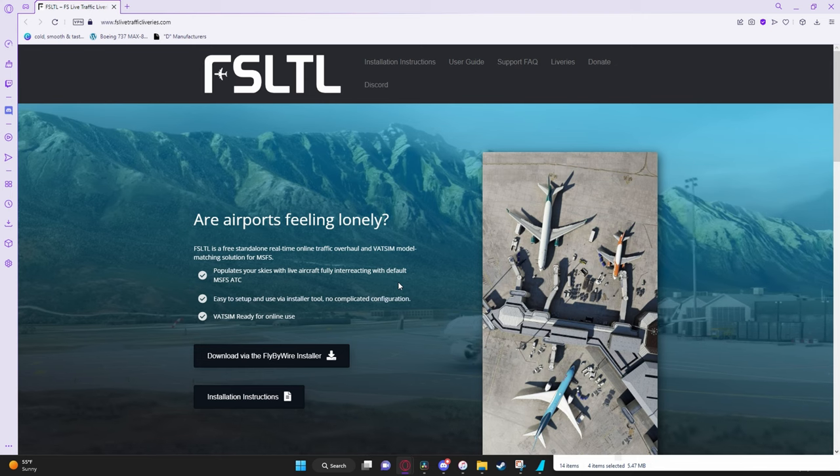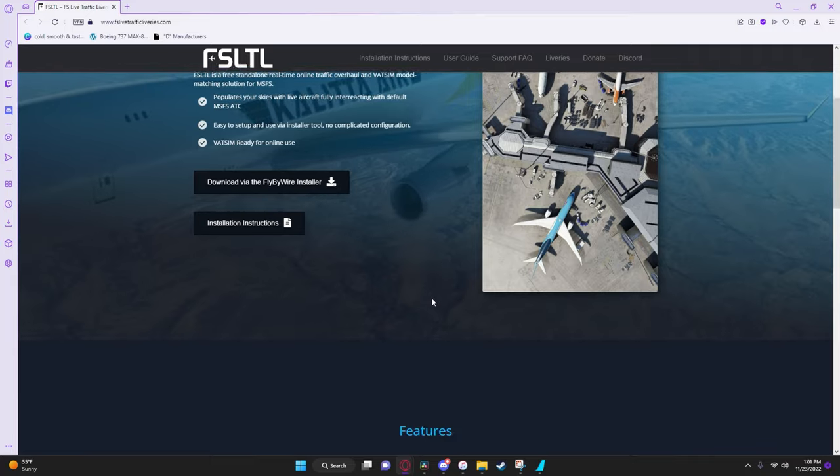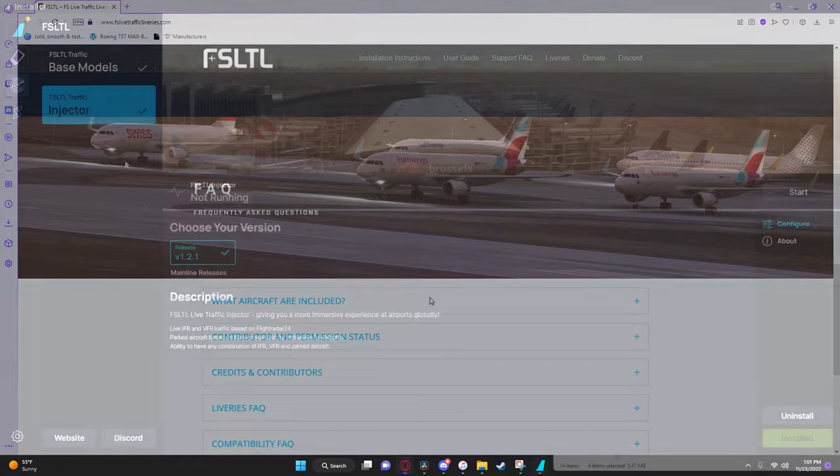FSLTL, on the other hand, is a substitute for the AIG traffic system. It features live traffic and models for VATSIM. Both work without any issues for me, and I personally use it for VATSIM flights as well.